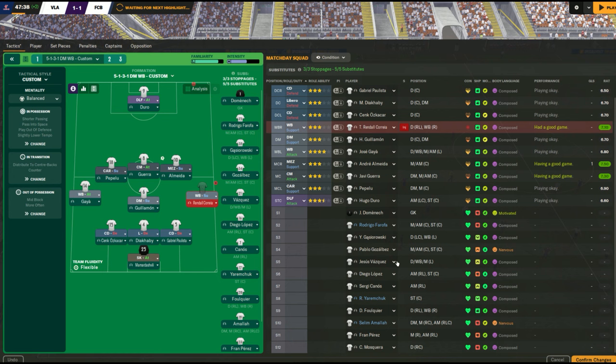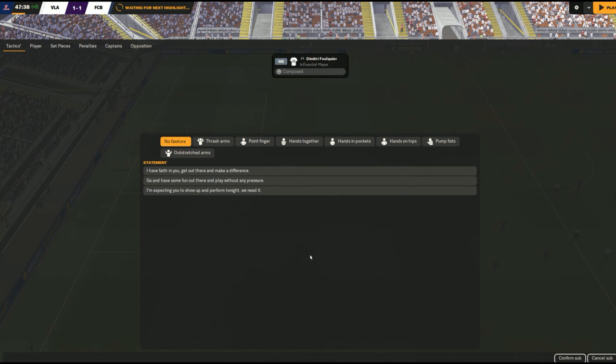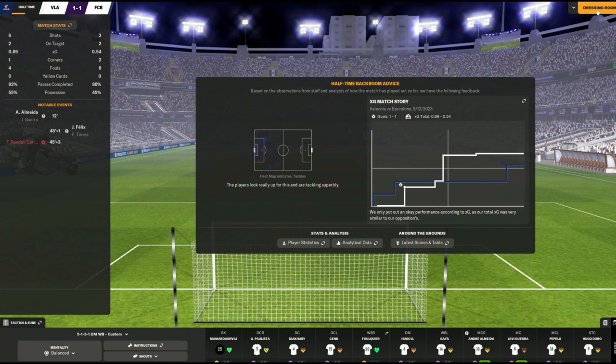If I absolutely have to bring on a nervous player, I'll try to fix it with a team talk when I bring them on. Right now I'm bringing a guy with good match fitness, a good state of mind, and who can actually play that position. When you make a substitution, this is something I do not skip — I always try to give the guy a team talk. I skip the body language a lot of the time, but I do like getting the right statement. With this guy, he's an influential player with solid mentals, so I'm going to put a bit of pressure on him.